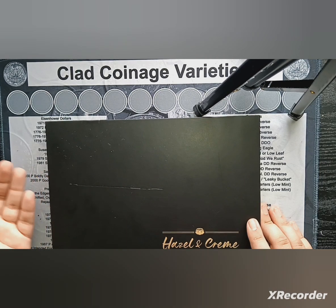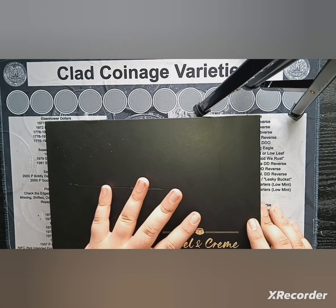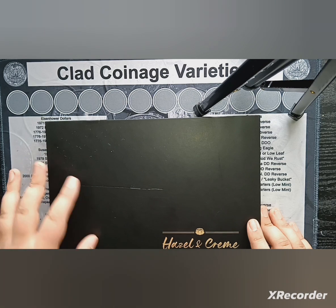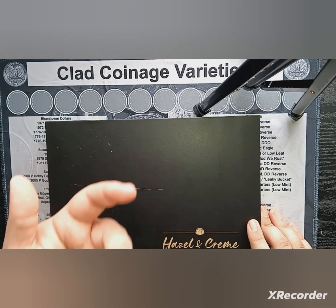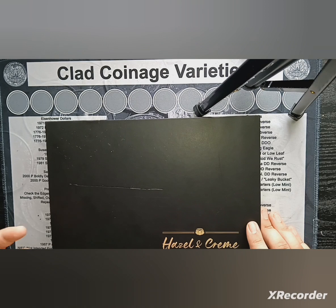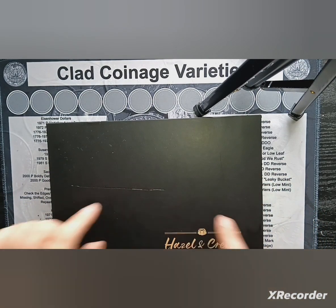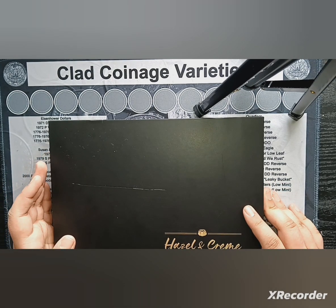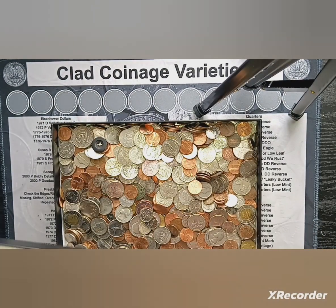I'm also planning to do another decently big faraway bank trip, and I believe there's probably at least 30 or 40 dollars in loose coins. All of these coins are from Coinstar change, change found in the ground, and change that my family members give me — like if we go to a grocery store they just give the change to me because they know I like it.